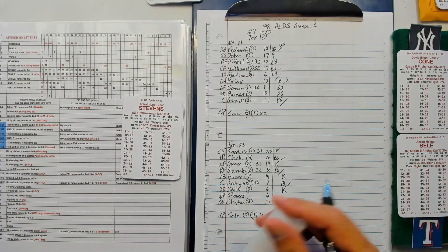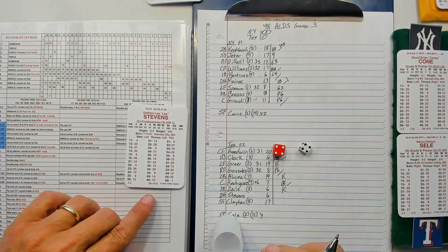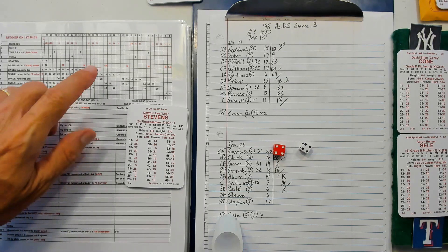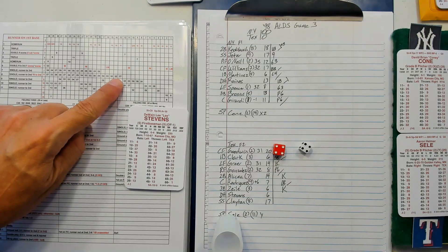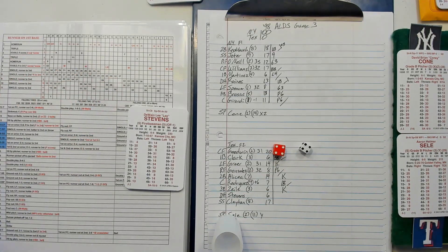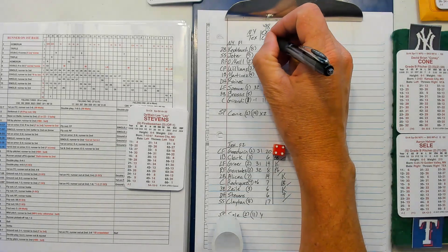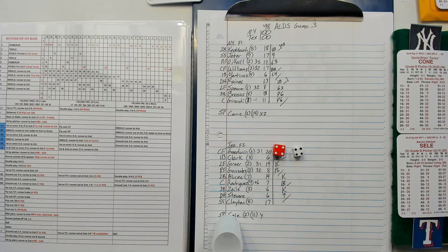Lee Stevens, two away, Pudge at first: 44 is an 8, and he's a zero versus righties. So 14 and an 8 — that's a 32, fly to right. Nothing doing for the Rangers, we'll go to the third.